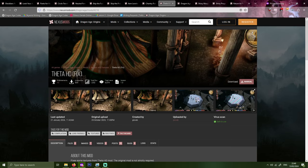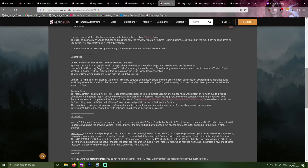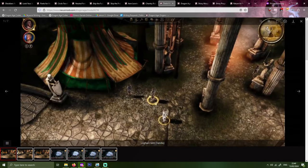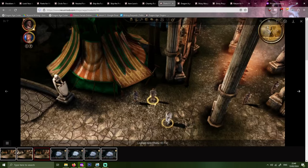Next up, the Theta HD Fix mod, also by JoveB. This is a fix of the original Theta HD mod by Ren, and it fixes some wrong textures as well as getting rid of noise or artifacts from compression or wrong alpha merging. I noticed a clear difference in quality between using the original mod and this fixed version.